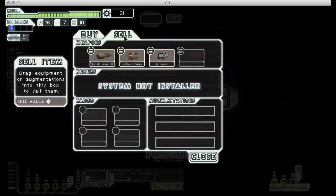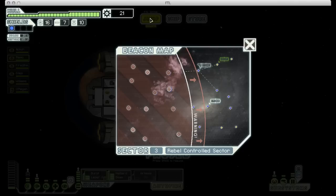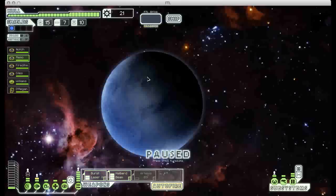The storm beacon has two really nice augmentations but I can't afford either of them, which is a shame. At the very least I can get everybody healed up. You'll notice that without anybody piloting our ship, our jump button is grayed out - you can't jump if you don't have somebody actually flying the ship. That's important to keep in mind. Alright, let's jump to the exit.